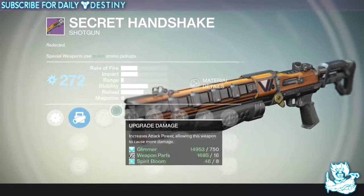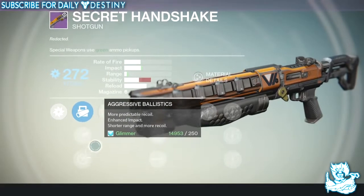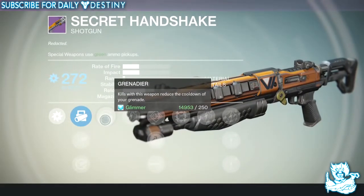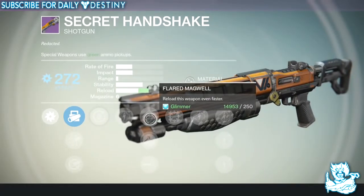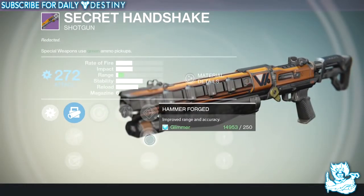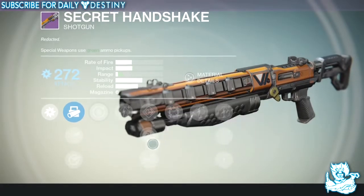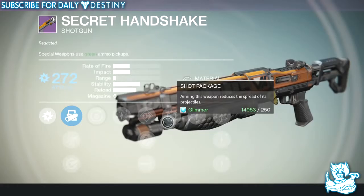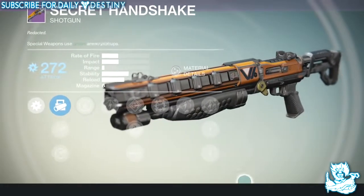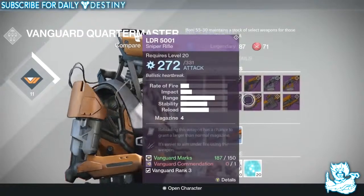We've got the Secret Handshake shotgun — range is terrible but it looks like a monster. It's an arc damage weapon with Smart Drift Control, Accurate Ballistics, and Aggressive Ballistics. Its perk is Good Juju — kills reduce grenade cooldown. Upgrades include Flared Magwell, Hammer Forged, High Caliber Rounds, and Shot Package, which reduces the spread of projectiles, plus four more damage upgrades. I'm actually looking forward to seeing this shotgun in action.